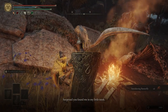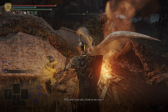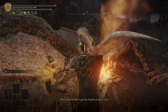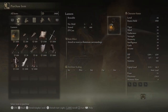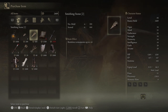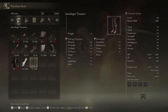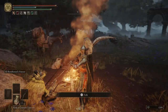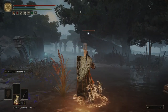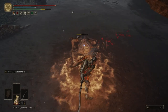The merchant says: 'You're new around here. Surprised you found me in my little nook. No matter — your money's as good as anyone else's. Why don't you take a look at my wares? Don't ask me how I got my hands on them.' Right here he will sell us the Nomadic Warrior's Cookbook 11 — we're gonna pick that up. We're also gonna pick up the three Smithing Stone 2s he sells. If you still don't have the lantern, you can buy it here along with a few other items.